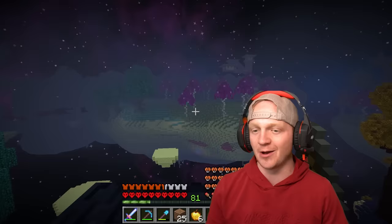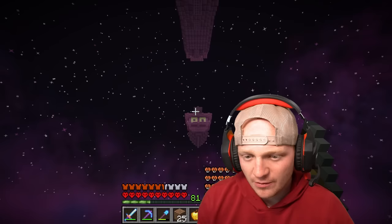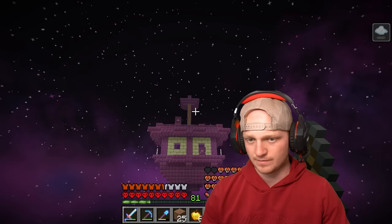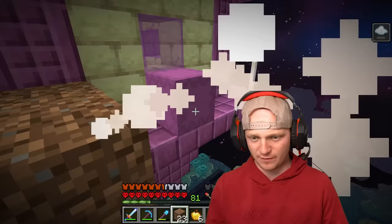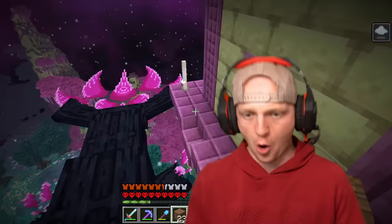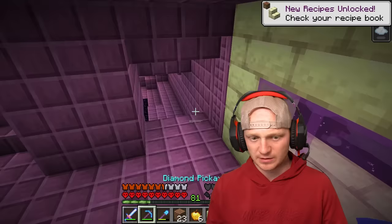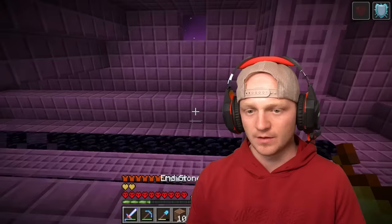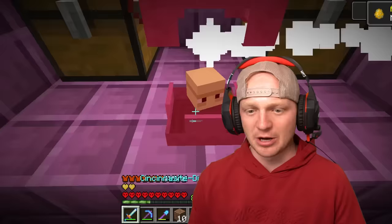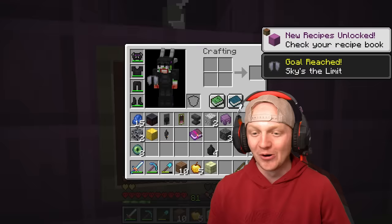Now it's time to find an end city and I really want to get some electro wings — and there's one right in front of us, are you kidding me? Let's fly over to the floating part, there's gotta be some good stuff in here. Here come the shulkers. Let me hop off. I'm floating from the shulkers — let's go! Oh, a baby shulker, so cute. He dropped the electro wings, let's go!